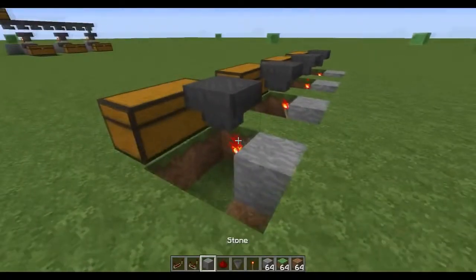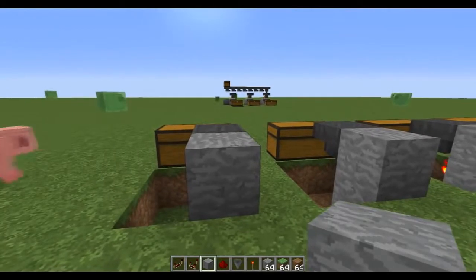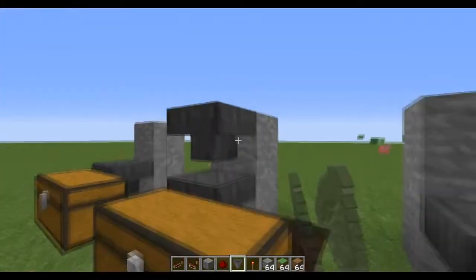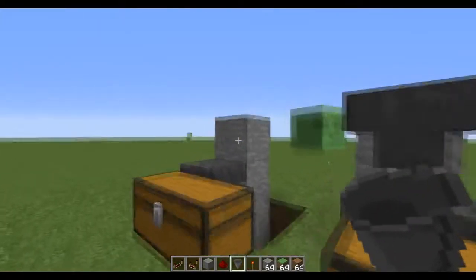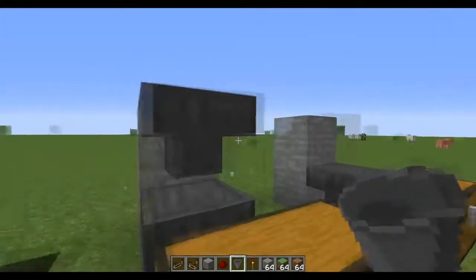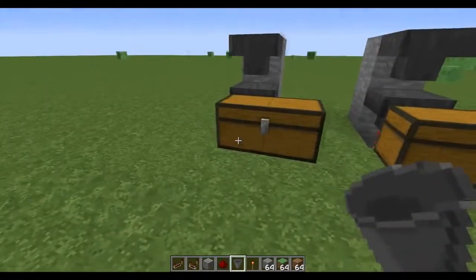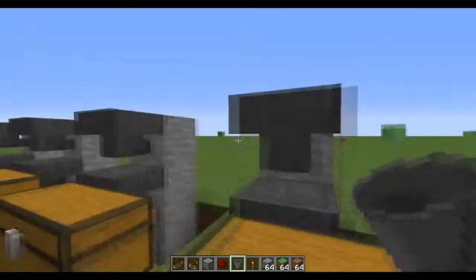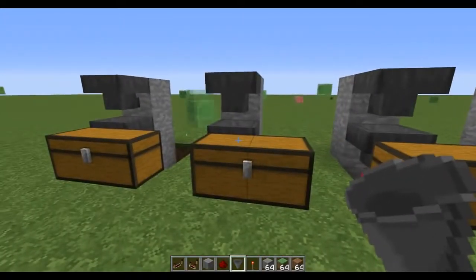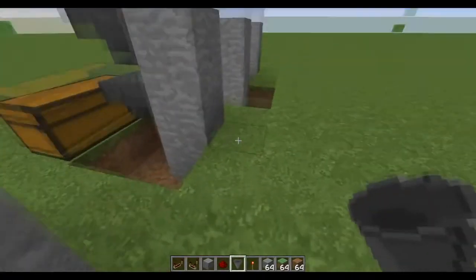Afterwards you're going to put another stone block behind the original hopper, then add two blocks on top of that original stone. Next you're going to place a hopper pointing into that stone — shift-click and click it on the stone above the original hopper. This middle top row of hoppers is going to be your sorter. Whatever you want sorted into a given chest is going to be associated with its corresponding hopper here.